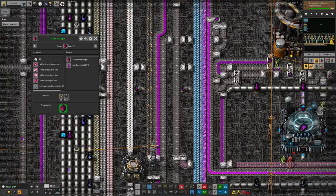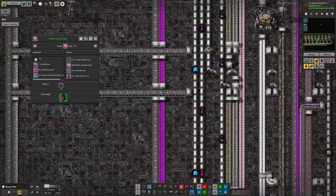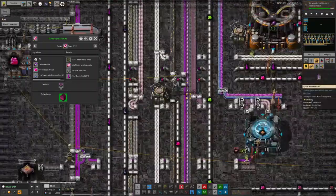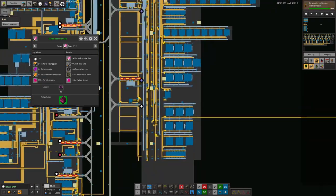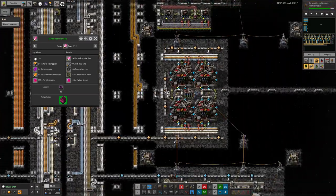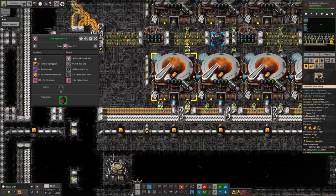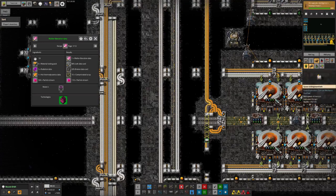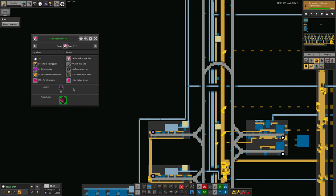We'll just have to build it over here on the bottom of what Tristan's been building. Then this one — particle stream. Yes, we've got that here, it's being unloaded somewhere down near the bottom, and it's even been put onto the bus. Matter liberation data, material testing packs again. Radiation data, fine. Hot thermodynamics data — that's a material data card, going to be a little bit harder, because we're going to need to bring that over. But Mike has built on quite a large scale, so I can just tap off this belt, pull a load of it over, put in an additional station, and take it away on a train. That's going to be easy.